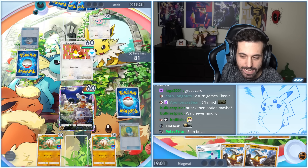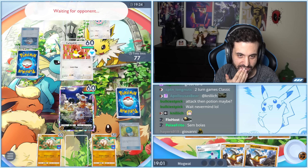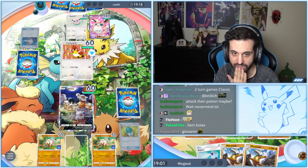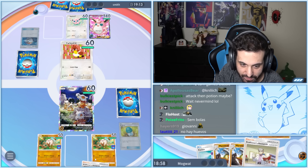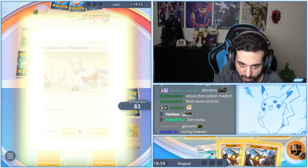I can't risk it — they always have the Giovanni there. Wigglytuff EX with Darkness energy — okay, I'm intrigued. Oh, they're not even — I got the type advantage. How about Marowak EX?